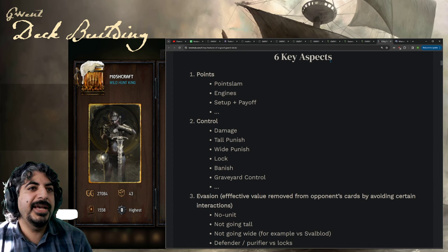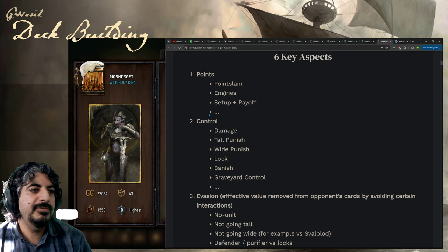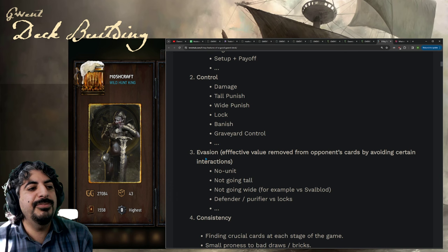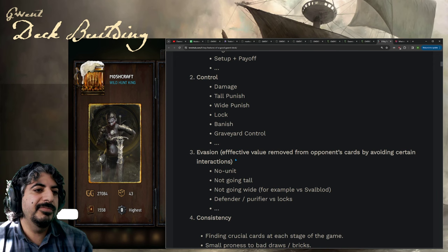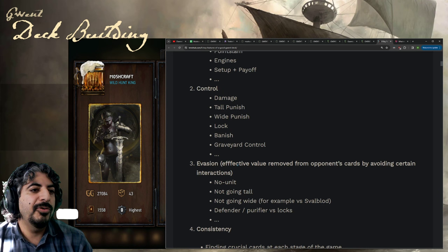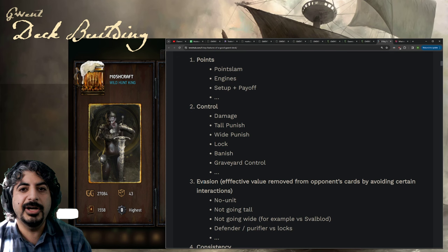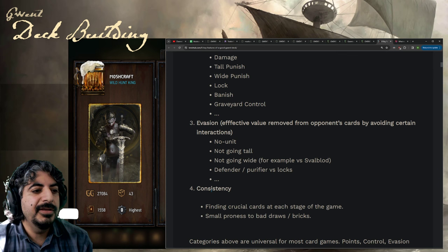So the six key aspects to a good deck: number one is points, number two is control, number three is evasion — effective value removed from opponent's cards by avoiding certain interactions. For example, not giving your opponent a great lock target when they haven't played their Doragary yet, or not giving Nilfgaard good assimilate targets until you've seen their target played. It usually costs you something, but costs your opponent more — you get five fewer points but they get ten fewer.